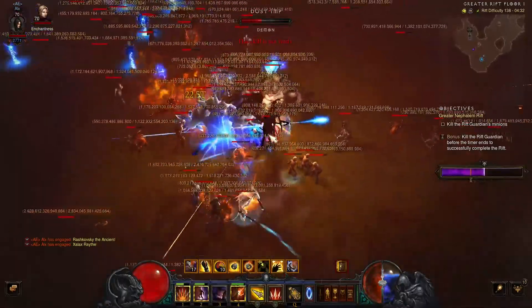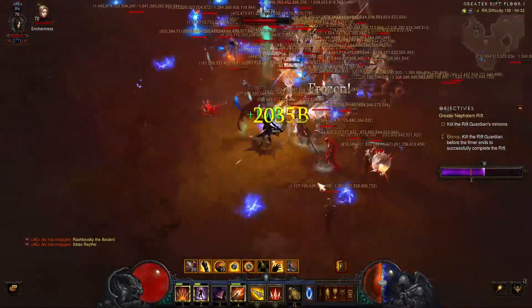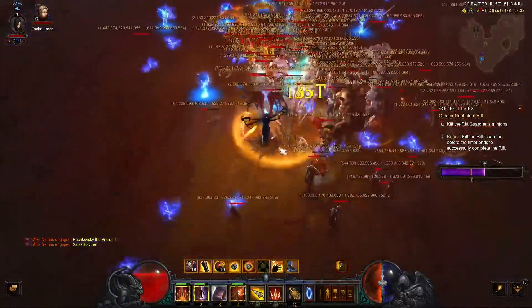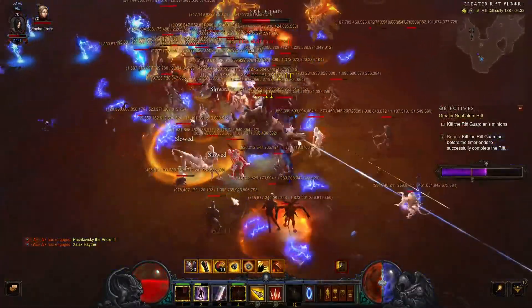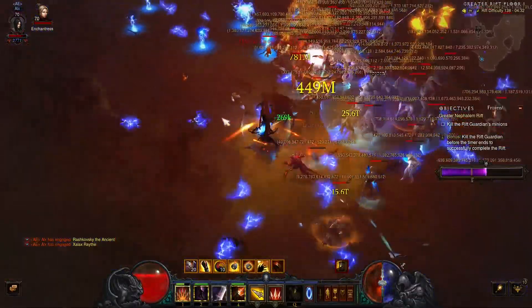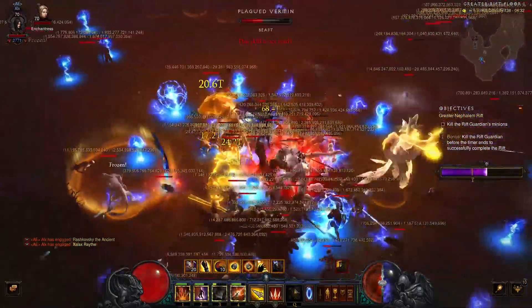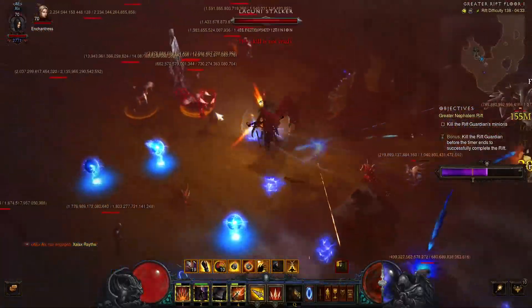I click the channeling pylon immediately and engage two more packs — now we have three again. The density is absolutely insane. They have Electrified and are Frozen, so this is really hard.